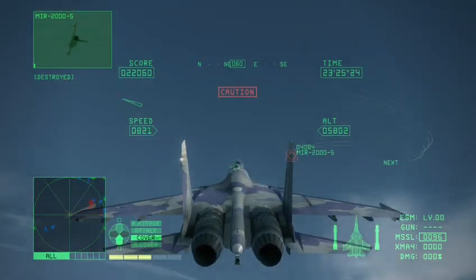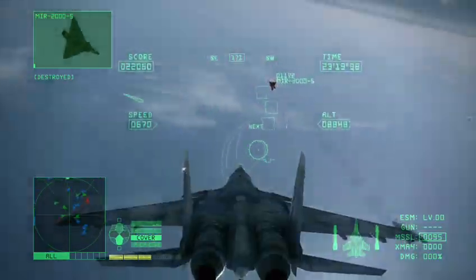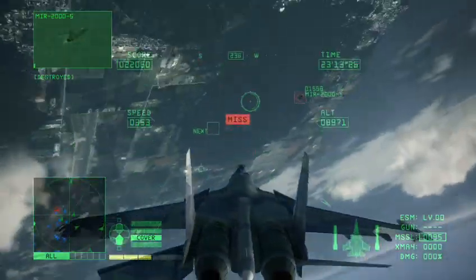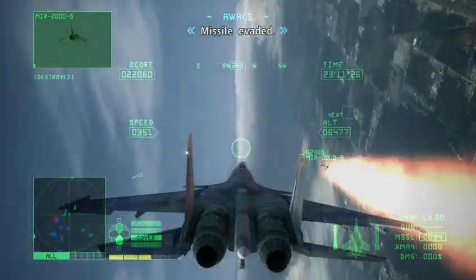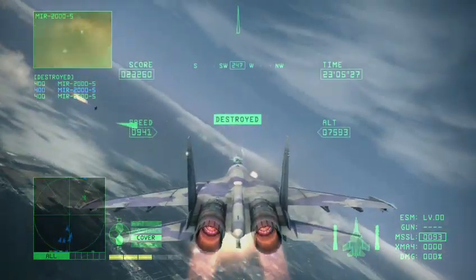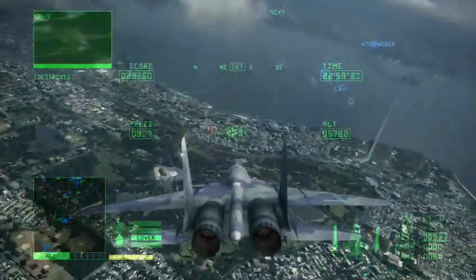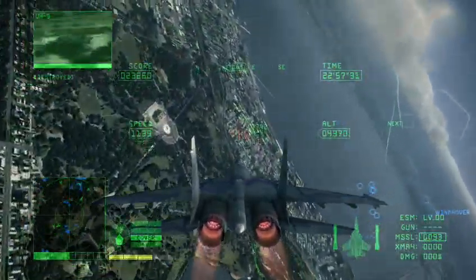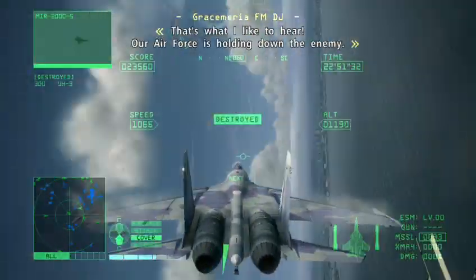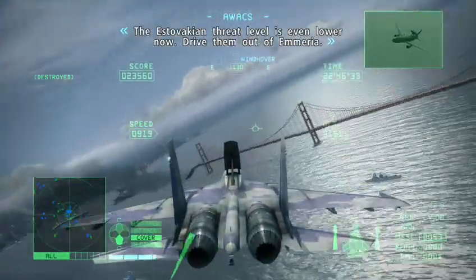I almost split-S'd into the ground there. Missile evaded. Talisman is locked on — let's get this over with. I think we've had enough fun, let's go ahead and summon the Strigans and see how well that goes. The Estovakian threat level is even lower now.